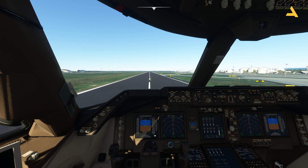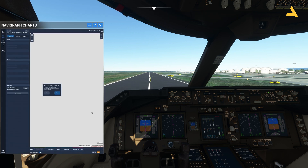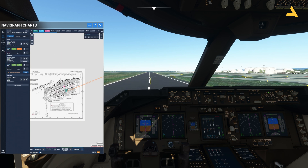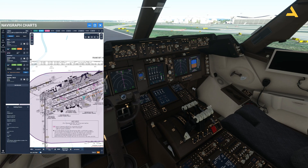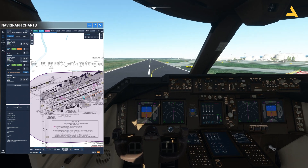Now I've landed at Frankfurt — let me first get the charts for the airport. Just stopping in the middle of the runway is not good, but as soon as you land, remember a few things. Number one: retract the flaps, because you can see there are parking gates over here and you don't need the flaps anymore.